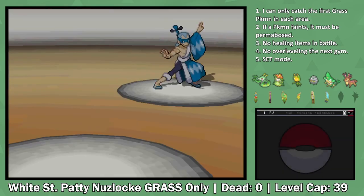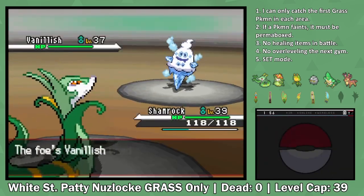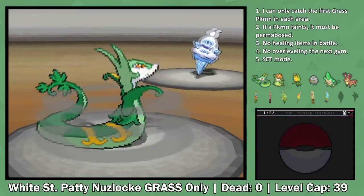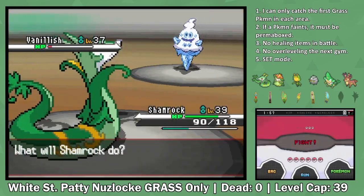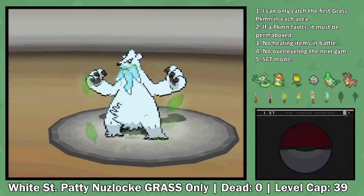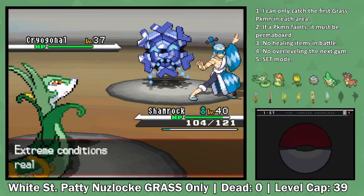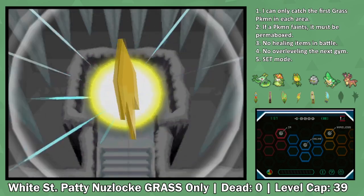Even though Brycen is super effective against us defensively, he isn't that much better. I start by Leech Seeding the Vanillish and setting up a bunch of Coils to raise our attack, defense, and accuracy. Surprisingly, he doesn't go for a super effective Ice move and instead uses Acid Armor to boost his defense - maybe a smart play. However, this gives us 3 turns to set up more Coils, and after setting up 3 of them, I hit a Leaf Blade and take out the Vanillish. When the Beartic comes out, he misses an Icicle Crash, so we get a free hit taking it down to red health. After Brycen heals for a turn, a third Leaf Blade takes out the Beartic. Finally, Cryogonal has no defense, so a simple Leaf Blade takes him out, winning us the 7th badge. To my surprise, it was quite an easy battle.